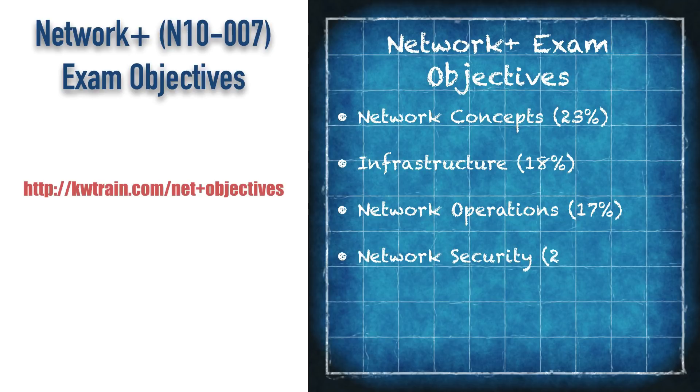In the fourth section, we have Network Security, making up 20% of the exam. Here we focus on things like physical security, authentication, and different methods of controlling access to devices. There's a big discussion on securing wireless networks — you need to know the different options for wireless security, what encryption algorithms are used by WPA versus WPA2, and different extensible authentication protocols. You'll also want to be comfortable describing different types of network attacks and ways of mitigating them, as well as a collection of basic security best practices.